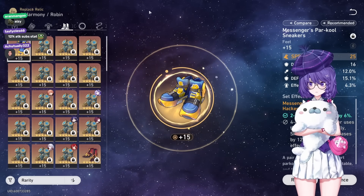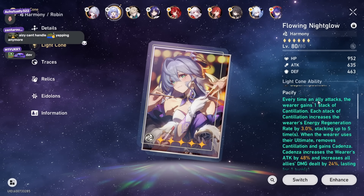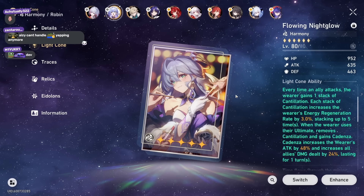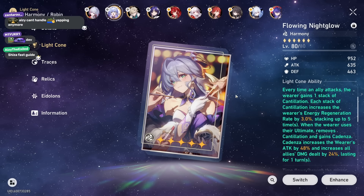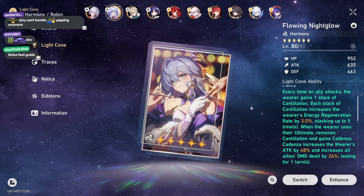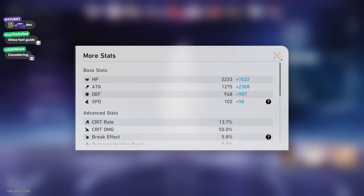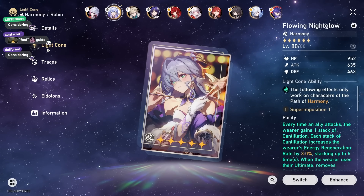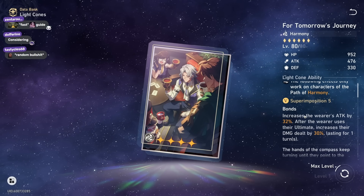For set bonus, run double attack and an ER set. Now let's talk about her light cone. Her signature light cone: whenever an ally attacks, you get 3 energy recharge up to 15; when you press ultimate, you gain 48% attack and all allies do 24% more damage for one turn. So her skill plus light cone gives allies 74% damage bonus. The 48% attack on Robin with this light cone equals 612 attack — so you get 600 more attack. The event light cone gives 32% attack — lower flat attack for sure but the percentage should kind of make up for it, and it also increases Robin's damage for one turn.